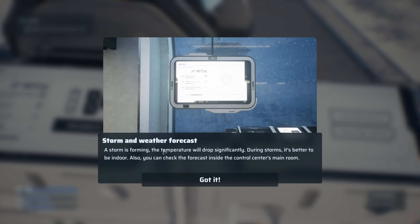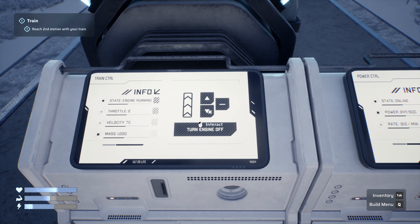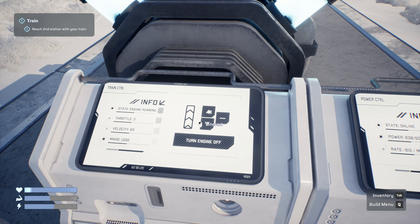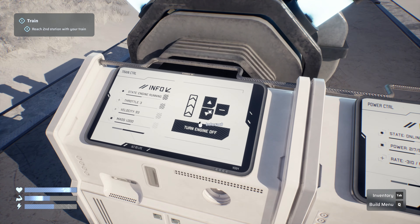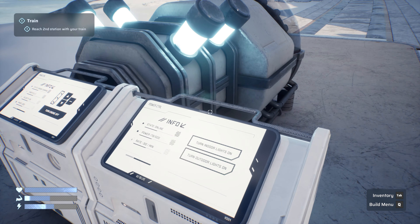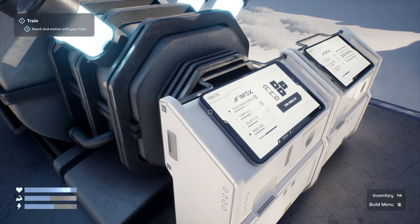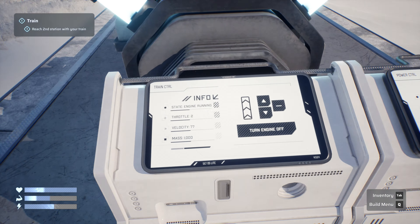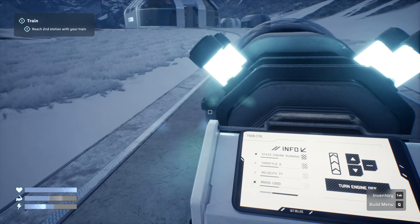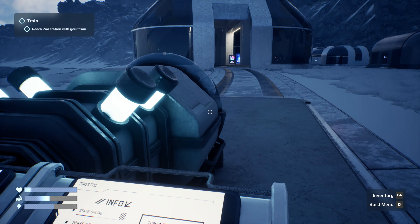A storm warning: 'A storm is forming — temperature will drop significantly. During storms it's better to be indoors.' So there is a temperature system, we just don't have to worry about it all the time — only during weather events. Power is dropping at 110 per minute. Each throttle level costs roughly an extra hundred power. I think we'll get to the station in under a minute — slower is probably better for fuel economy.